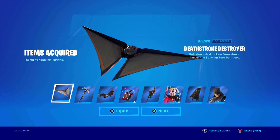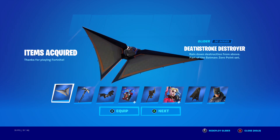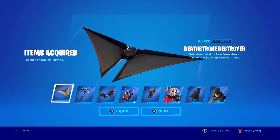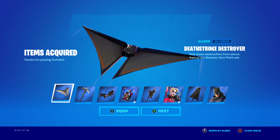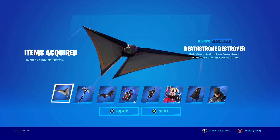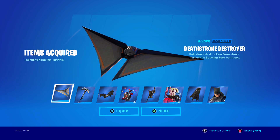His back bling too! So that's six codes, and then the Armored Batman is seven, and then his back bling is eight. We got the Deathstroke Destroyer — look at all that I just added to my locker. I've been doing pretty good upping my locker, buying a lot of stuff and collecting a few things. This is definitely helping out.